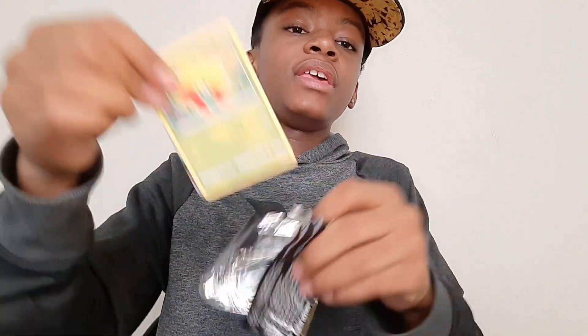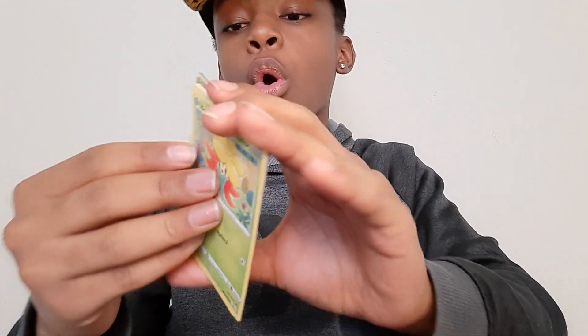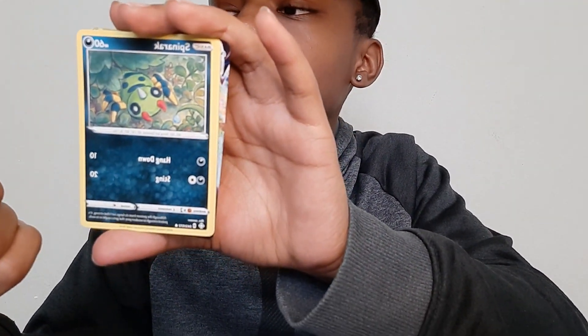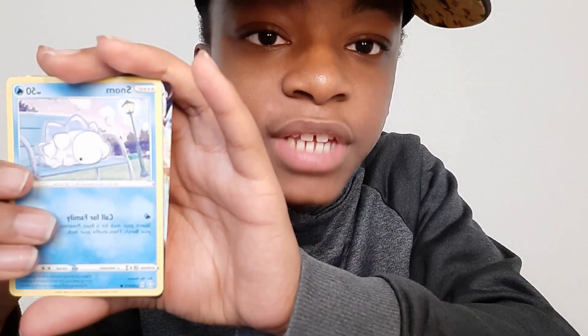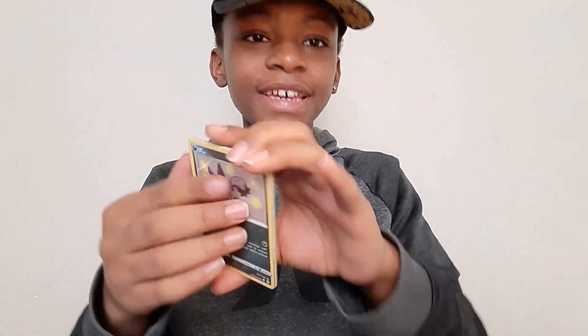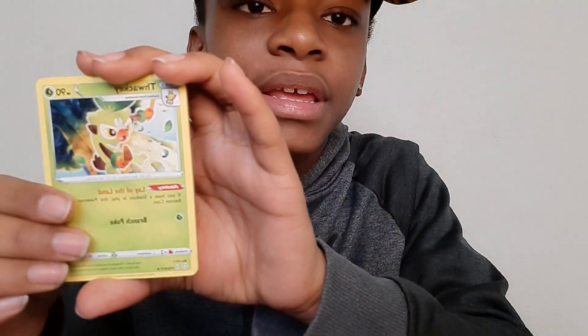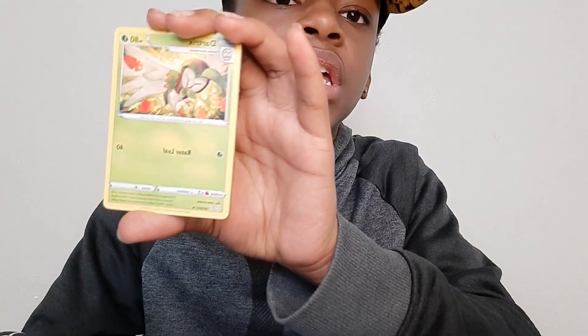Next pack, let's go! I did it again — I know. Okay, we have Cufant, and look — baby Cufant has 100 HP! Another Spinarak. What is that — Snom? Shiny Nickit — that's cool! And a V-Max Morpeko — yeah, V-Max Morpeko! Energy. Fletchling again, another Rusted Shield. And we got Raihan and Dartrix.